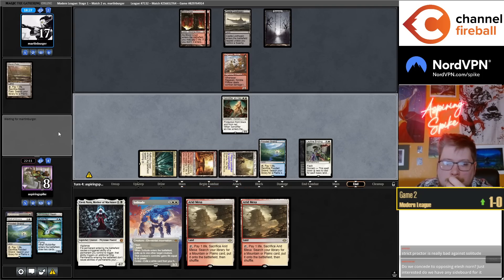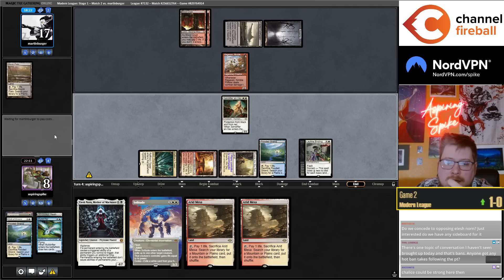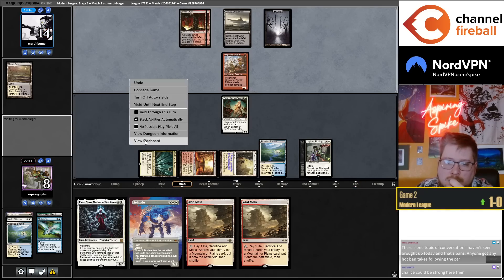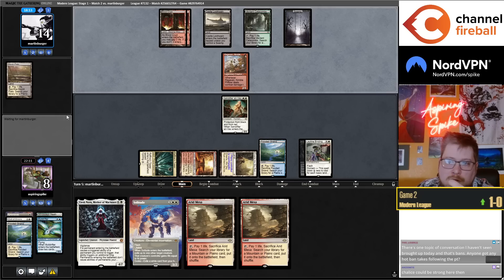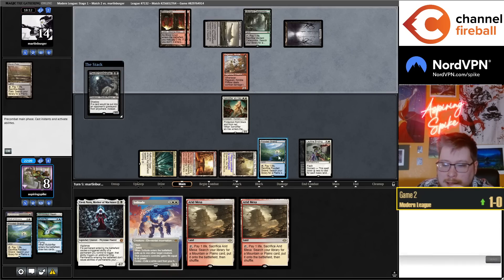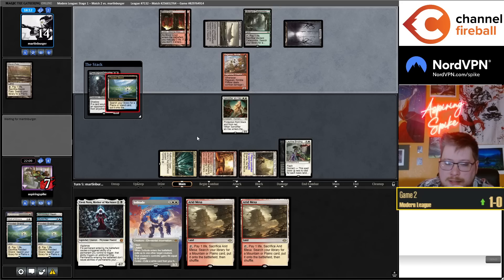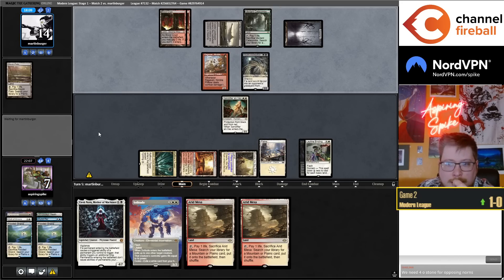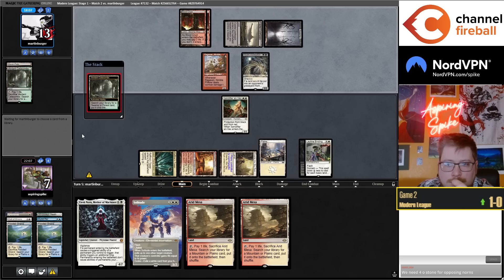I'm probably going to castle here. Do you concede facing Elesh Norn? If you're playing against an Elesh Norn, your Norns are probably about as good as theirs. You also have Teferi that can bounce them for a turn. Elesh Norn is still obscure enough in this format that I'm not really worried about it — but that could change.